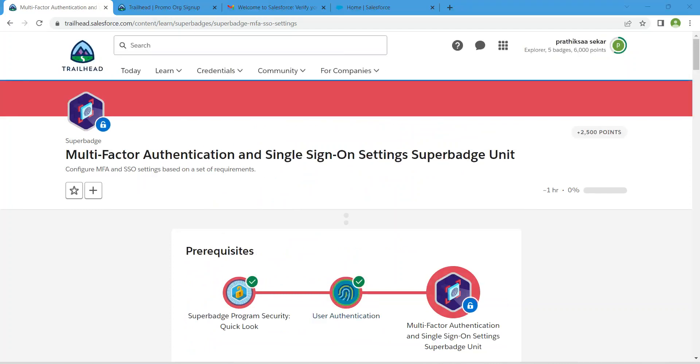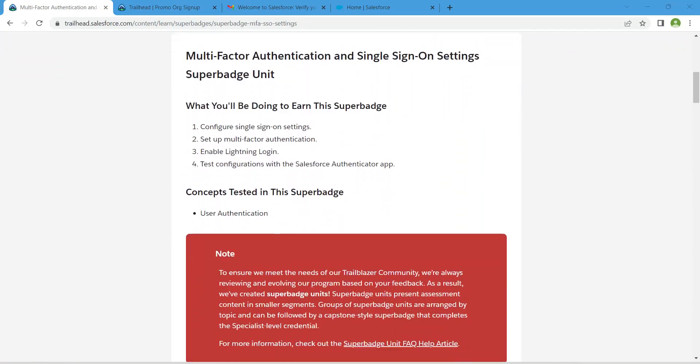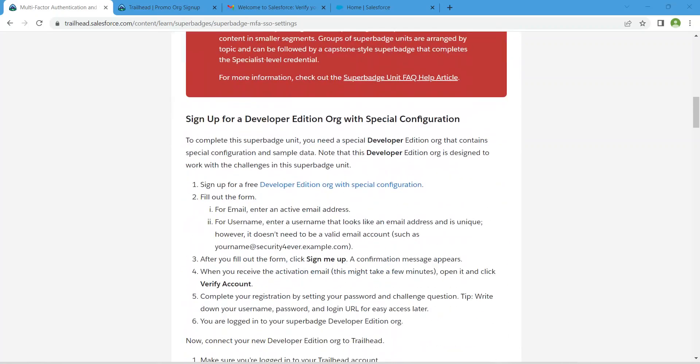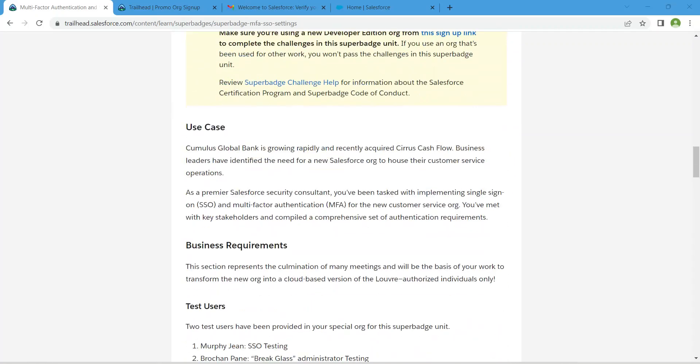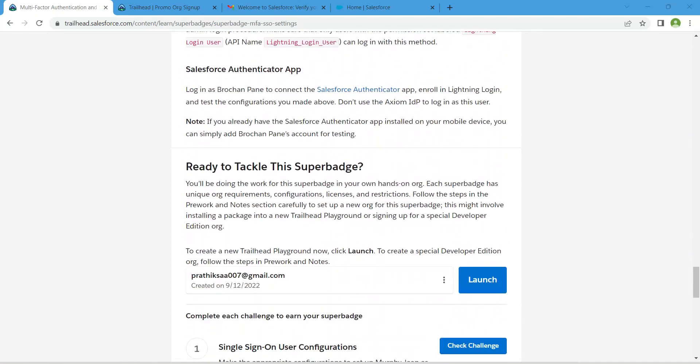Now we are all ready to set this challenge and we can take it up. Let's launch the playground now — scroll down and click on Launch.